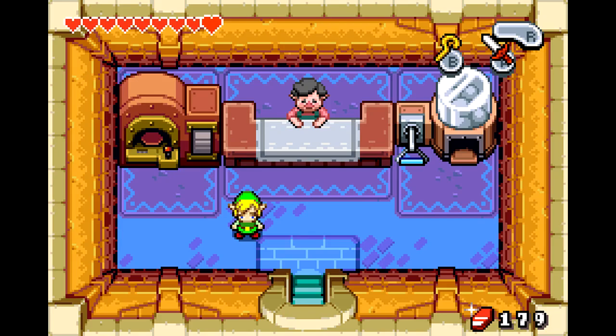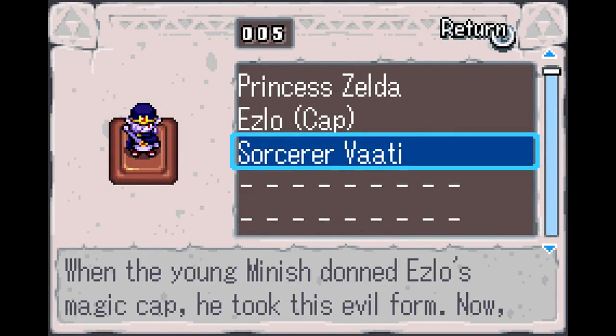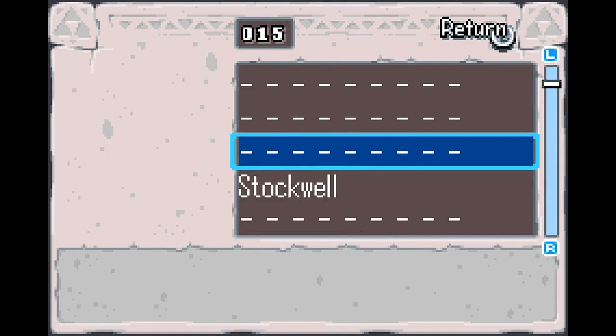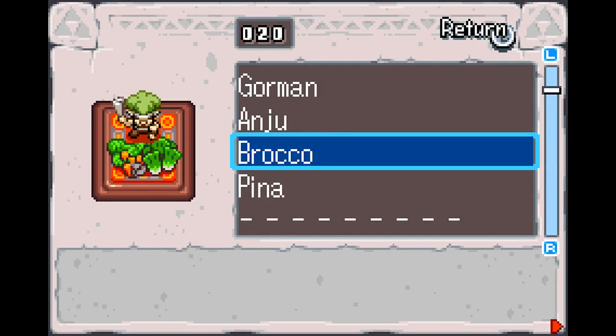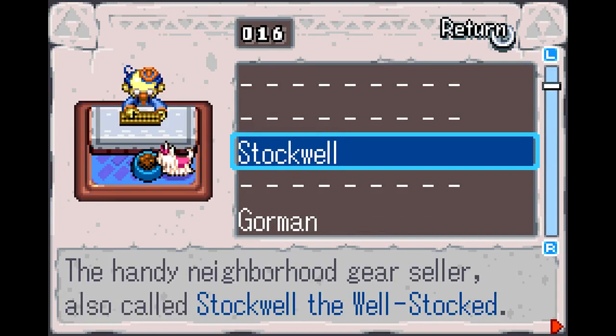I promise they're gonna be doing some story stuff today. Welcome back to MinishCap. But first, amiibos. I did more amiibo hunting and I got Vadi now. I also got a few more of them. I got lots and lots of copies, and every time you get a copy you get like five rupees. But I got a lot of Gormans, a lot of Stockwills.